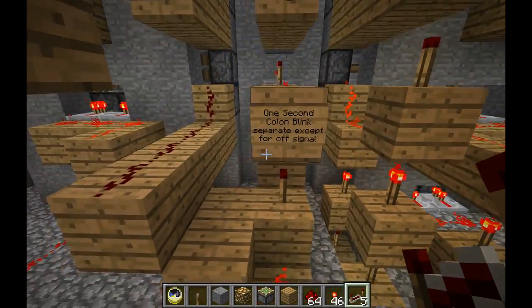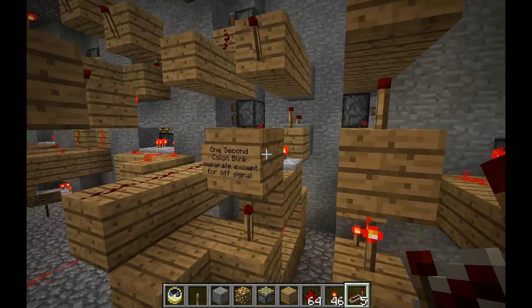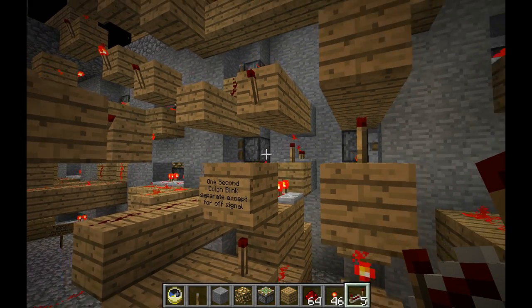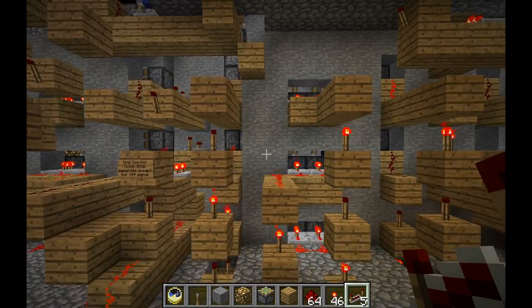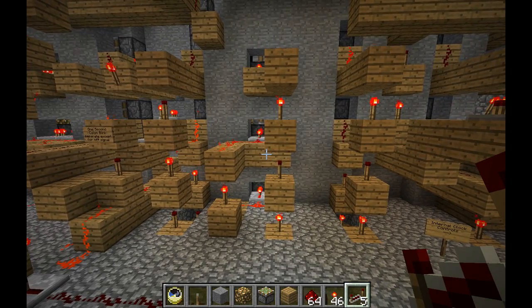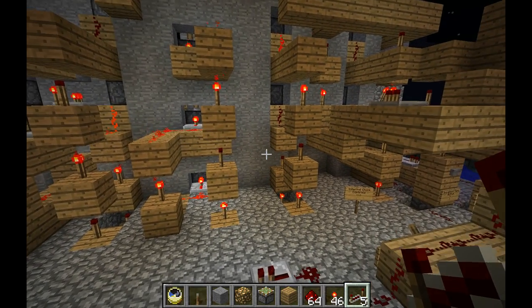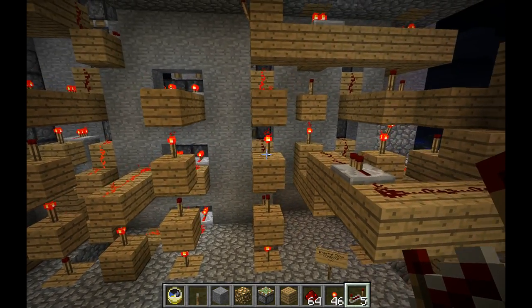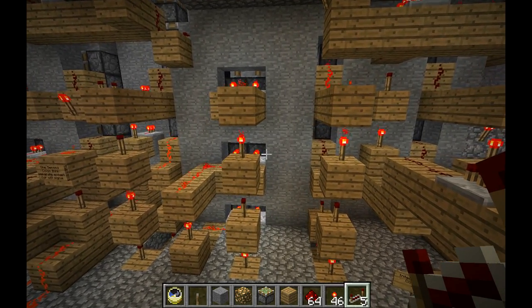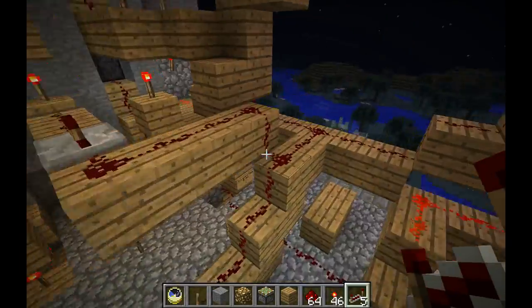Next we have this compact cycler that cycles once a second but controls the flashing of the colon. And then we have the hour. Now the hour — this is a 12-hour clock, not a 24-hour clock — so the hour just needs to toggle from one to 12, which is 12 positions.